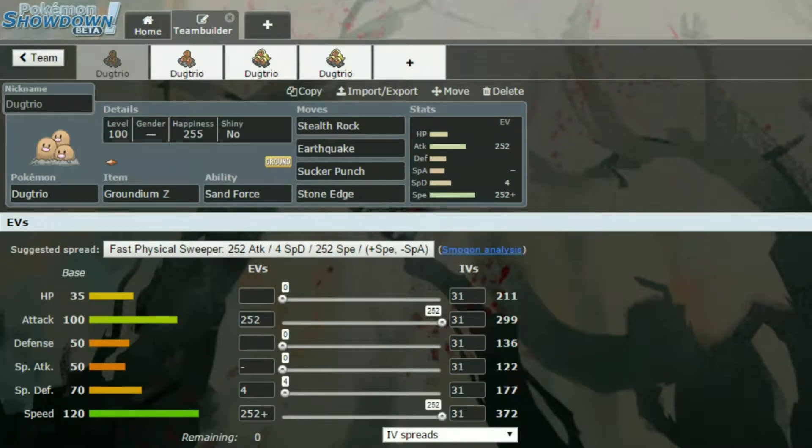Hello my wolfpack and welcome back to another episode of our how-to use competitive guides. We're going to start off with this video doing Dugtrio today — a lowland Dugtrio. The Hanson is here.